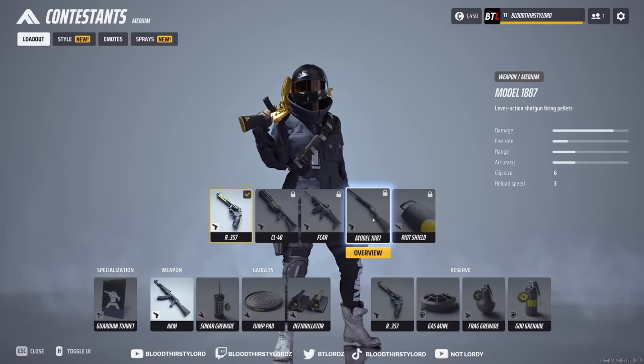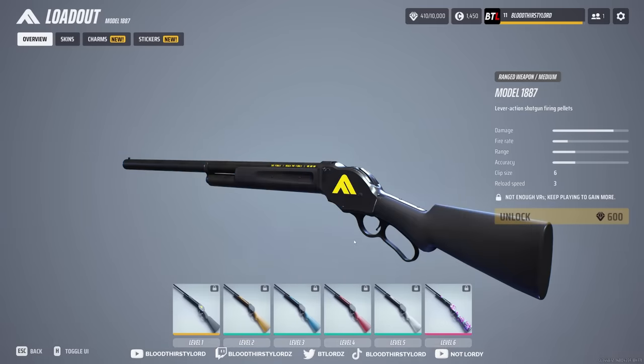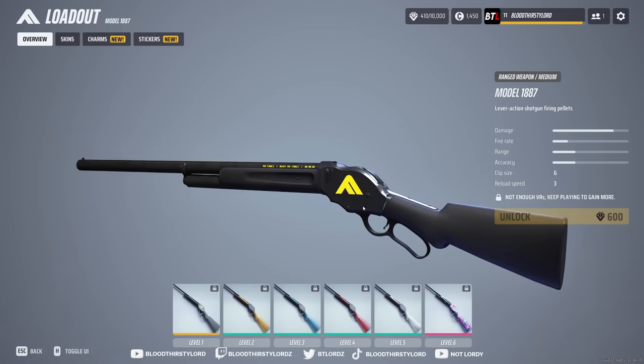Alongside that we have the Model 1887, a lever-action shotgun, and this is where it gets interesting. The damage is super crazy, fire rate is decent, range is decent, accuracy is decent, clip size is 6 — not too bad, kind of forgiving. With this shotgun you can be more aggressive with your class, getting up close and personal shooting heads off. It's amazing — a very strong shotgun, I would highly suggest using it.